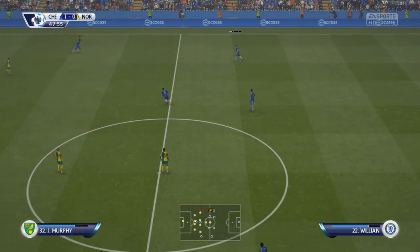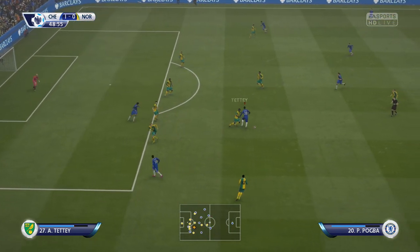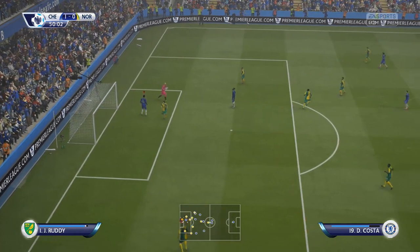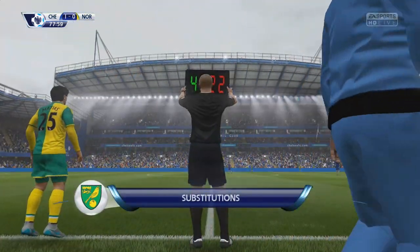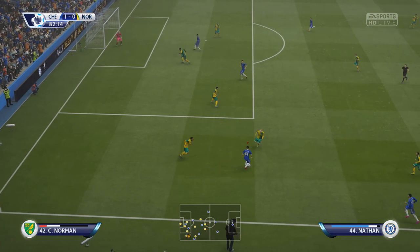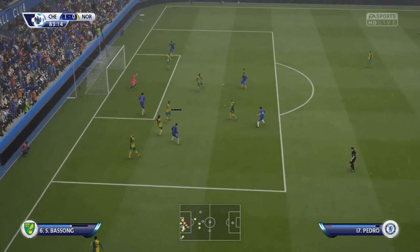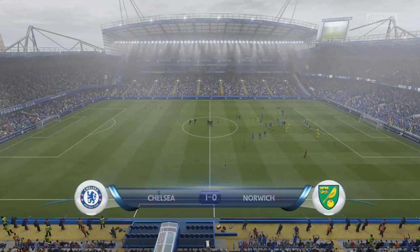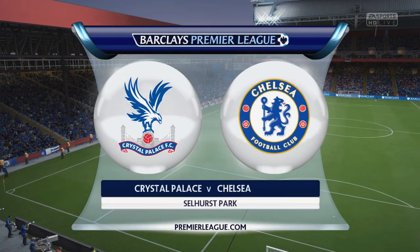We lost the last game because of a penalty that wasn't a penalty and finished 1-0. We are 1-0 up in this game because of a penalty that wasn't a penalty — is it going to be enough to give us the win? From open play we cannot get the ball past John Ruddy. I made three changes with 15 minutes to go — Pedro, Ramirez and Nathan coming on. Nathan shows brilliant dribbling to get the ball inside to Jose Gaya, whose cross is well blocked. Gets it to Pedro, great feet, but John Ruddy makes the save again. First game: 1-0 defeat thanks to a penalty that wasn't a penalty. Second game: 1-0 win thanks to a penalty that wasn't a penalty.